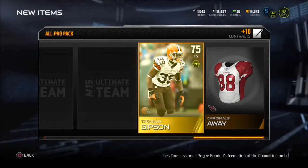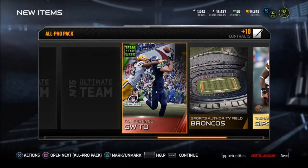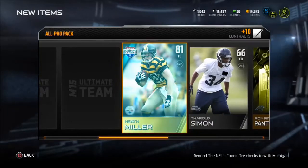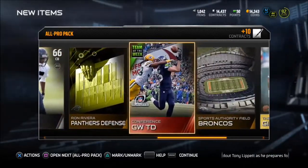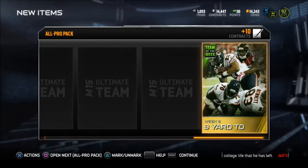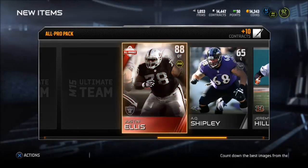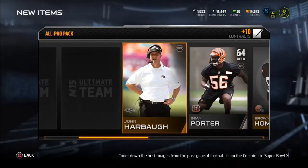We get a Ligurski, a Tashawn Gibson — man, was he a beast this year until he got injured. We get an elite conference game-winning touchdown — I don't know if we can consider that an elite or not, but I'm not going to. We get a Heath Miller, an Andy Reid, a CJ Spillman, and a Tannehill. I don't even want that — what am I going to do, throw it on the auction block for like 1,000 coin? 300 coin? We get a Ravens defense, a 9-yard touchdown, a Jeremy Hill, a Shipley, and we pick up our 6th elite with Justin Ellis. That's for the Raiders — I can't complain about that all-rookie person.